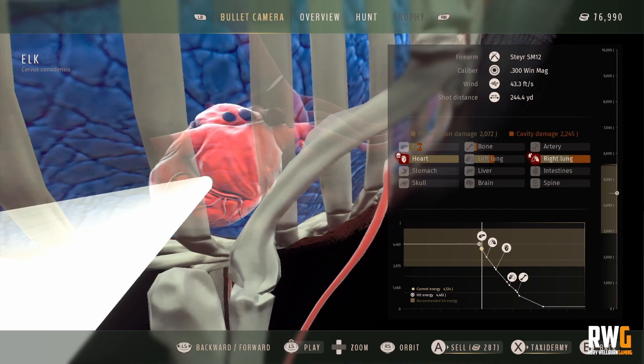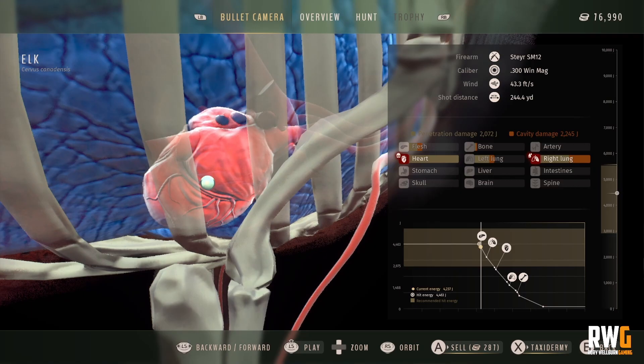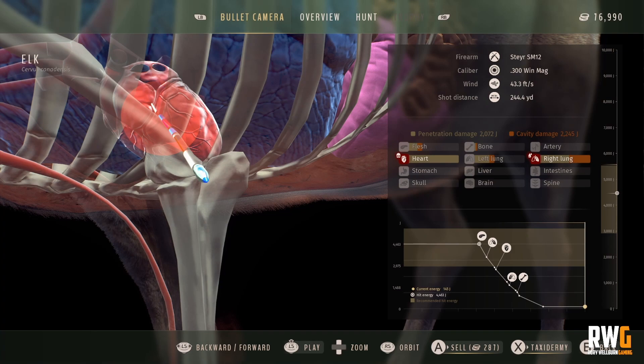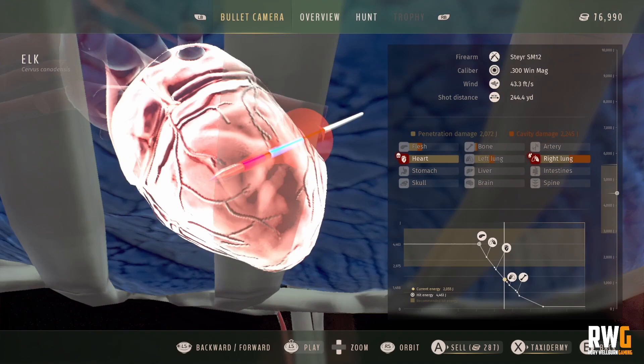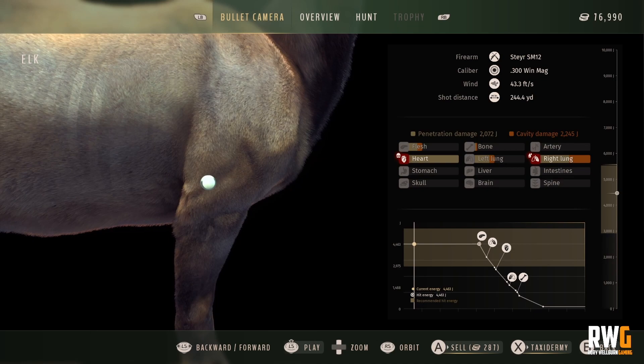Absolutely dead center of the heart — bang straight through. You couldn't have gotten a more perfect heart shot, to be fair. This was taken at 244 yards. See what I mean about it coming through into the next leg — it's hit the bone, so there's bone damage, and it's destroying the meat again. So you don't really want two legs damaged. Just go for the double lung — you don't need to be hitting that heart. It is nice because it just drops the animal within seconds, but yeah, go for the double lung.